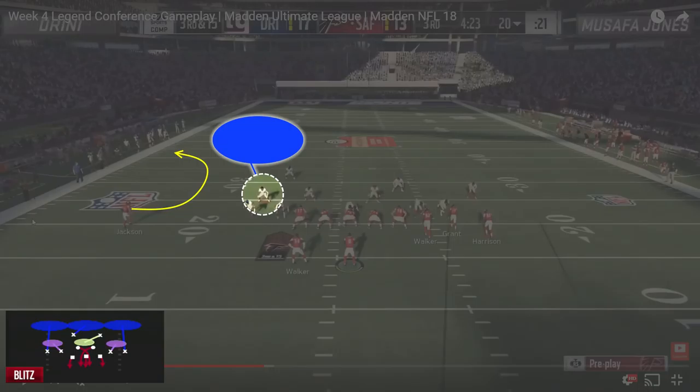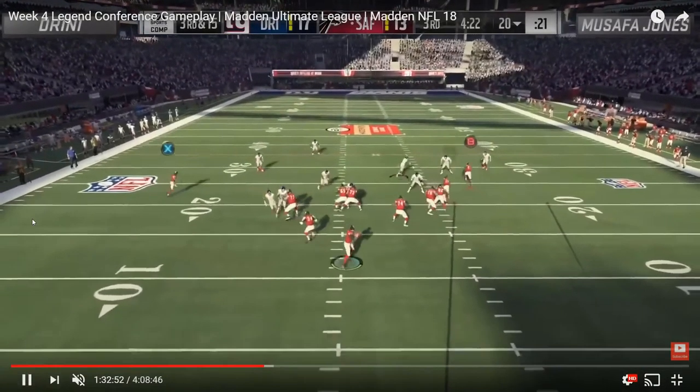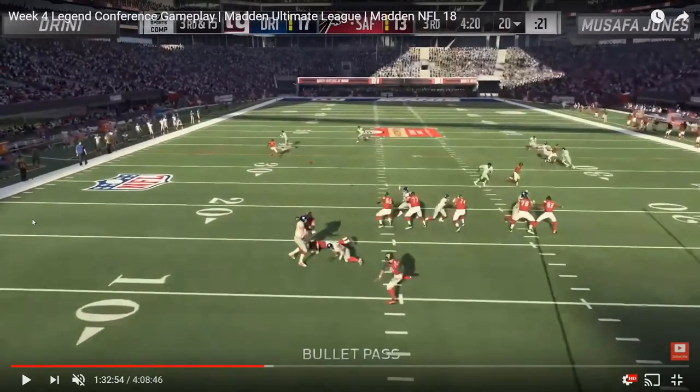It's almost like Dreany baited Safa pre-snap — saying 'I have nobody on the outside of Jackson, so any out-breaking route should hypothetically be open.' Safa seems to fall into the trap. The defender sinks out, but because of how deep outside third zones play this year and his pre-snap alignment, he sinks out very slowly and puts himself in a much better position to turn and make a play on the ball.